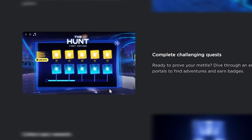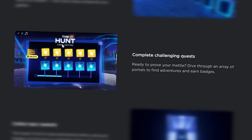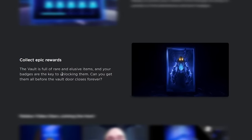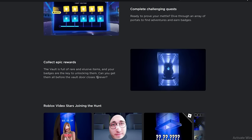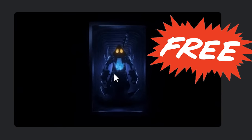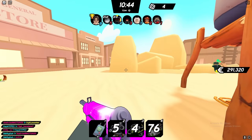Roblox revealed a rewards page that looks kind of like a battle pass — there's a purchasable version and a free version of different prizes you can win as you complete challenges. They also have a tab that says 'Collect Epic Rewards.' The vault is full of rare and elusive items, and your badges show the key to unlocking them — you need to get them all before the vault door closes forever.